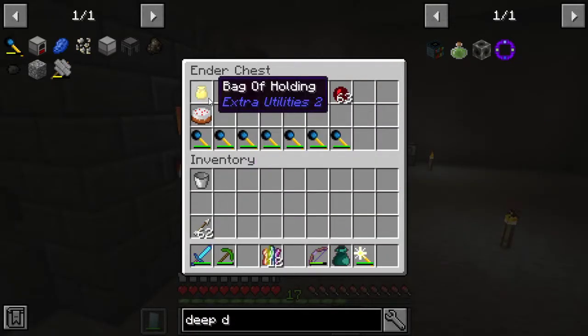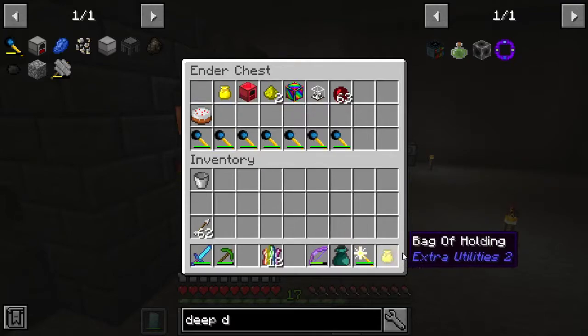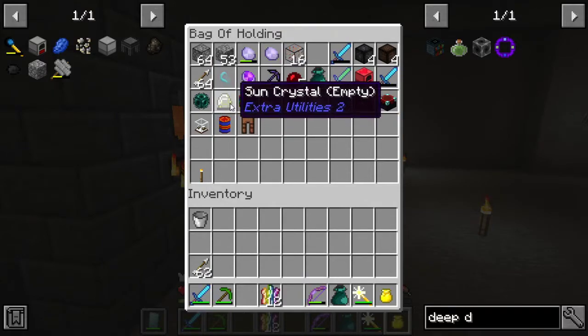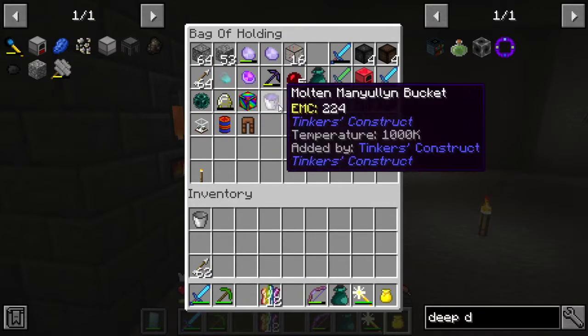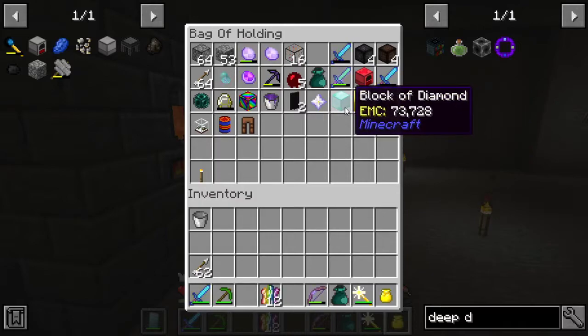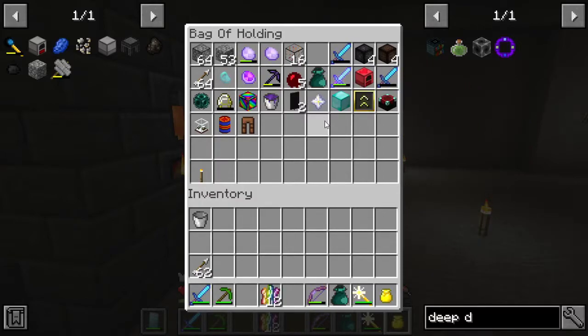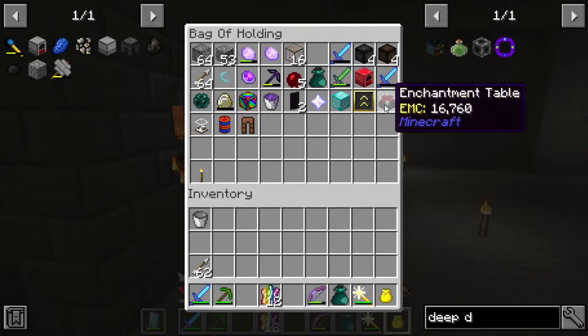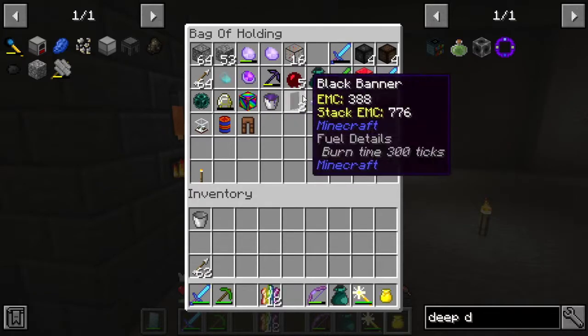We found these bags of holdings, and inside these bags of holdings were some different stuff — just all kinds of stuff I don't know what to do with. Except we did get some familiar stuff. I thought this was a nether star, but it's different — it's a north star. Anyway, I was totally oblivious to that, but I got an enchantment table and a pretty cool block of diamonds.